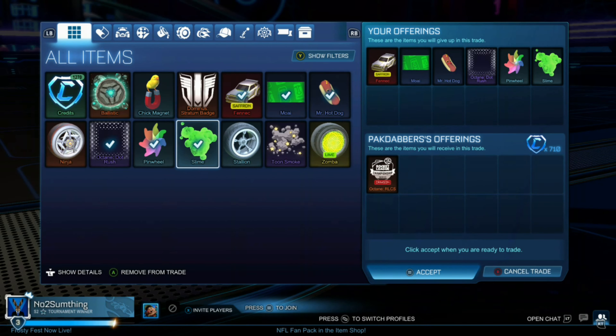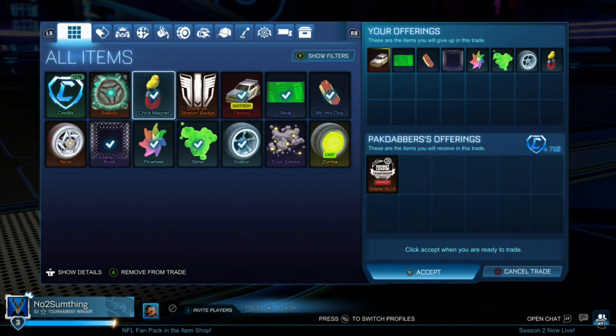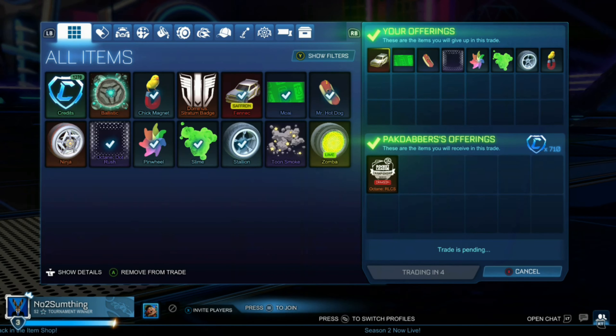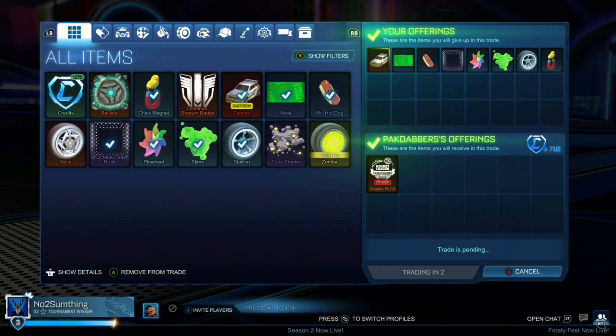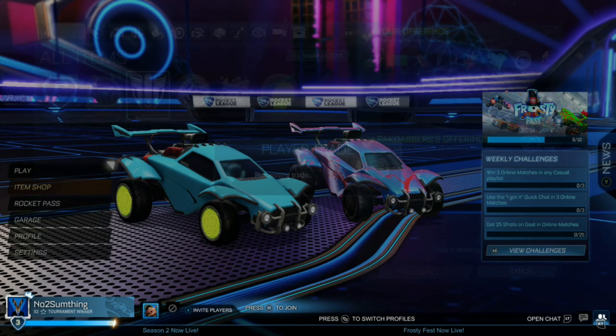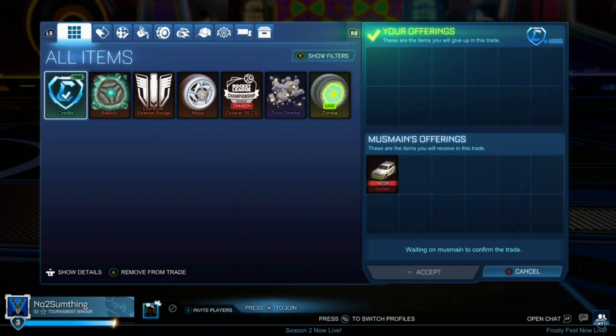Right here, we're selling the Saffron Fennec and a bunch of random non-crate adds for 710 credits and a Crimson Octane RLCS. I believe the Saffron Fennec was like $900 or $1,000, so this is a pretty good trade as we can sell the Crimson Octane RLCS for like $400 to $500. This is actually a really good trade.